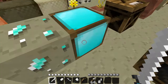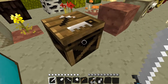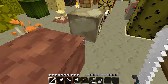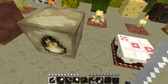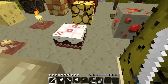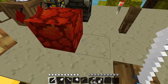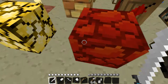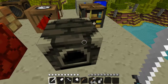Diamond ore and diamond block. This is the workbench. This is a jack-o-lantern — oh, I hate cactus. This is the cake, it's pretty close to a tic-tac-toe design on it, looks really cool. The glowstone, this is the netherrack, and this is a furnace — there are two types of furnace in this texture pack.